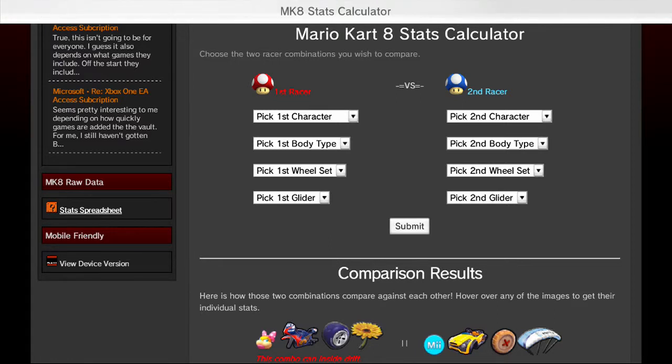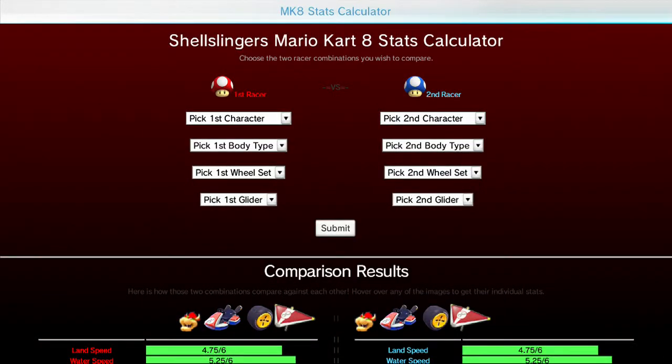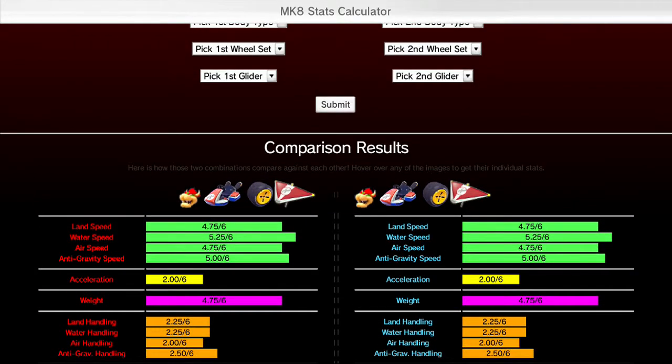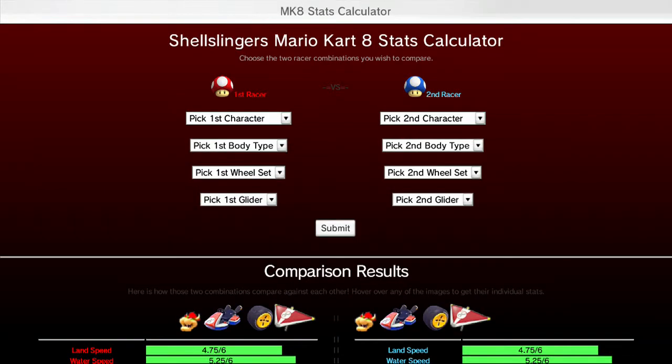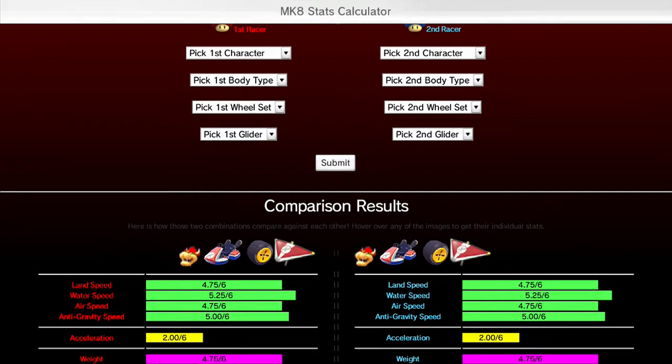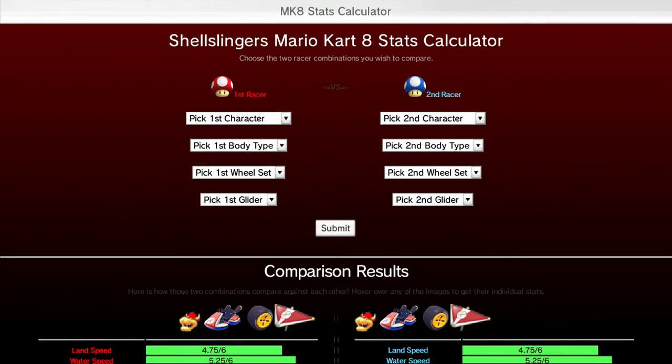Now let's say you're using a device with a smaller window for display. You can go ahead and use our device version, which will accommodate pretty much any size. It just strips a lot of the sidebars from our main page — essentially a template I use for our Shell Slinger's website. It'll do the exact same things. This seems stretched out because I'm on a full window, but if you're doing it from a mobile phone it's going to shrink nice and slim. Again, you'll have your iframe code to copy and paste, and beneath that you also have that stats spreadsheet page.